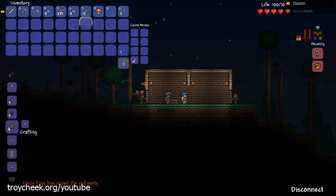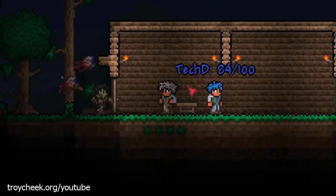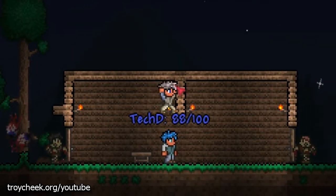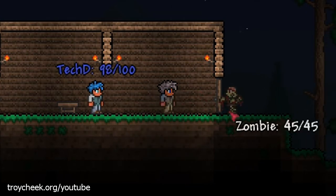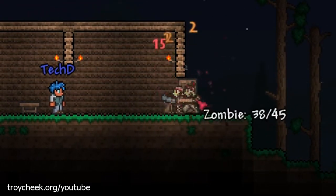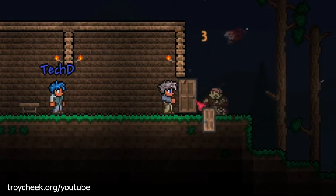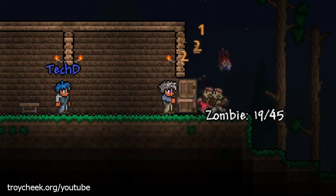There's a housing query button. I'm going to click on the guide — it says this house is missing a chair. That's new to me. I need to add a chair. Now you can see the other person's health and all that.